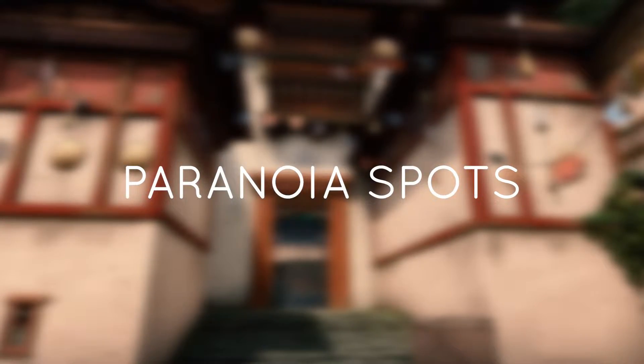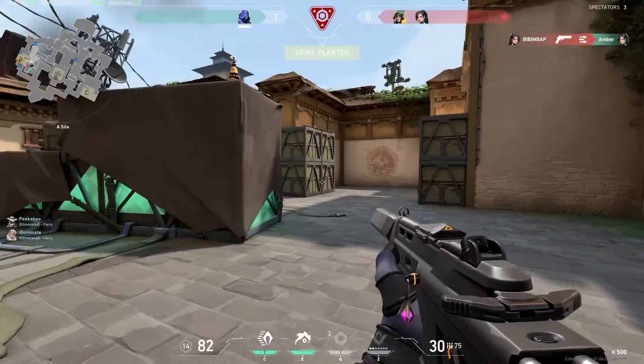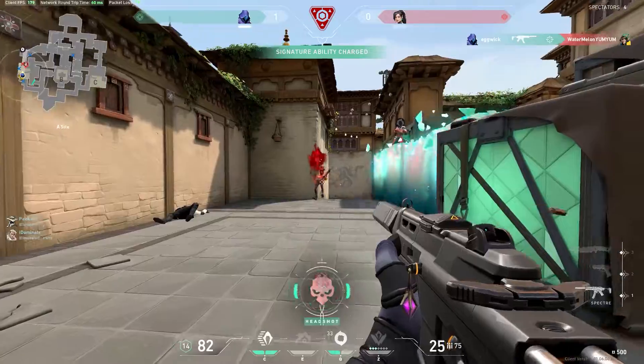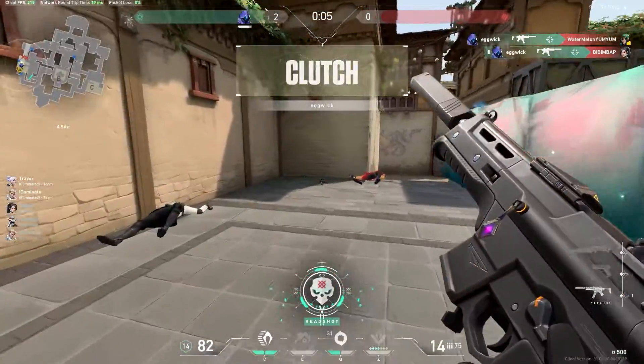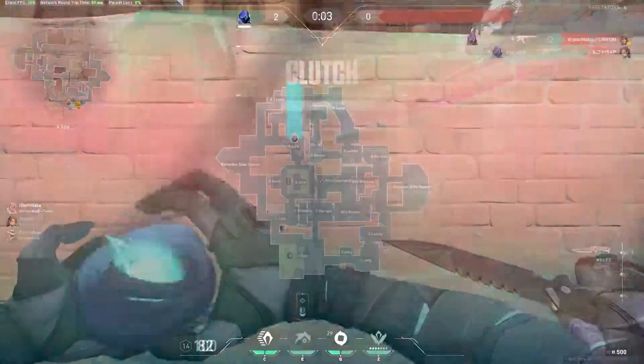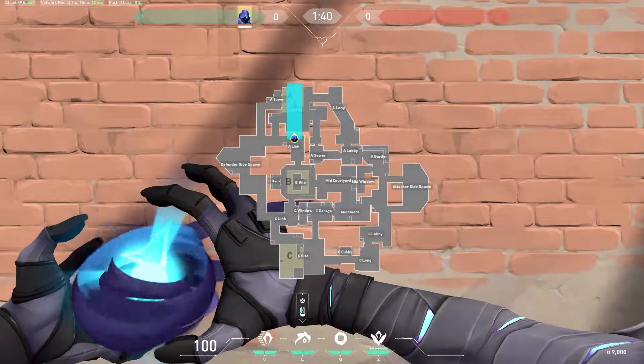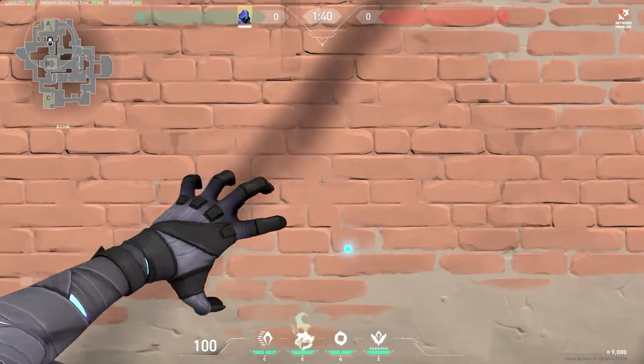Next, let's move on to some great paranoia spots. If you're the A site player, you can blind enemies pushing in from A long from behind the green box. When playing retake on A, you can blind enemies playing in site and close right so that it gives your team a better chance.